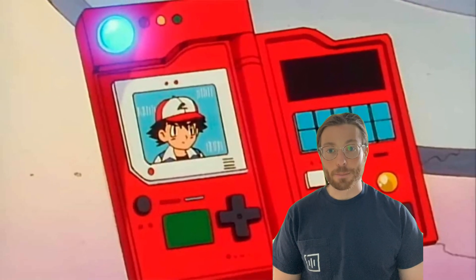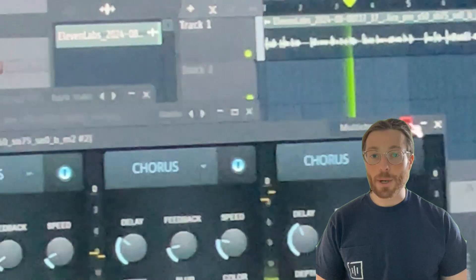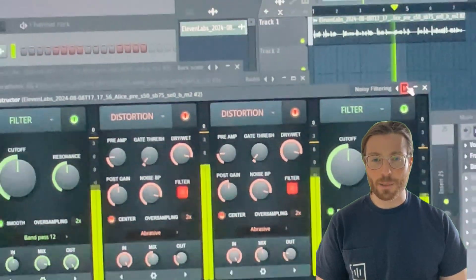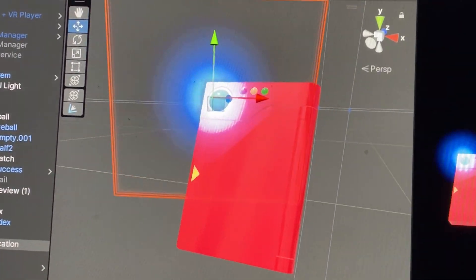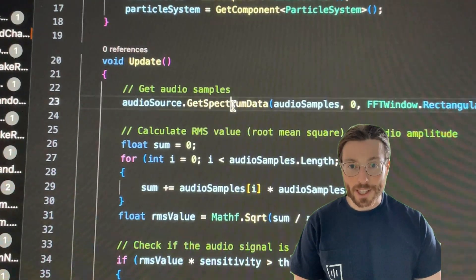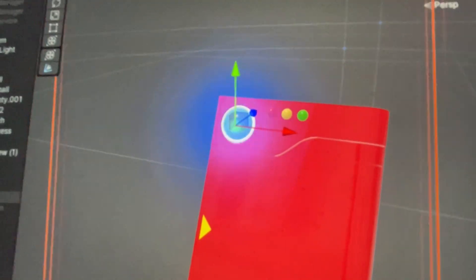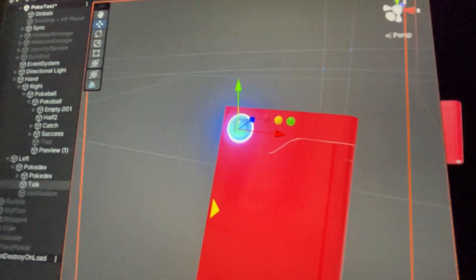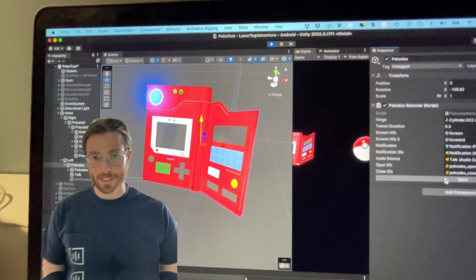One of my favorite aspects about the Pokédex is how it talks. So I generated a voice in Eleven Labs, processed it in FL Studio to make it sound more like a cheap LCD toy. I then made a script that takes the audio information and translates it into a particle effect. Then I spent the next hour just polishing up the last bits of the Pokédex and Pokéball.